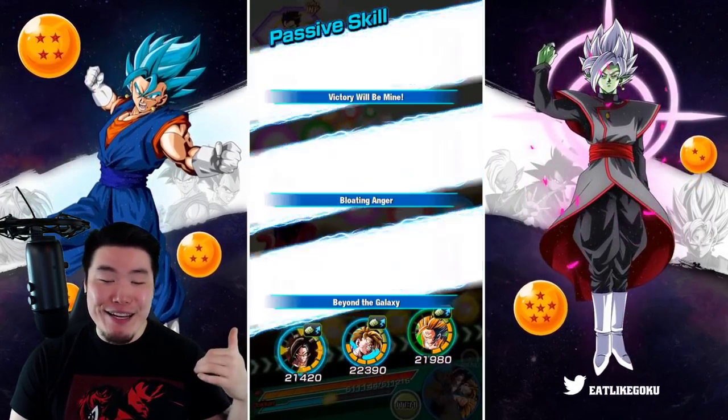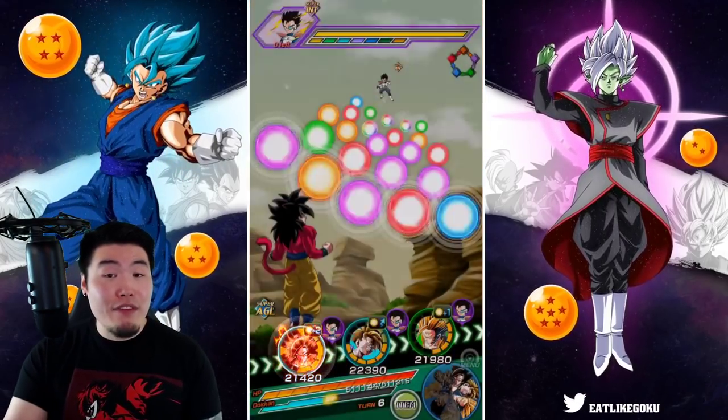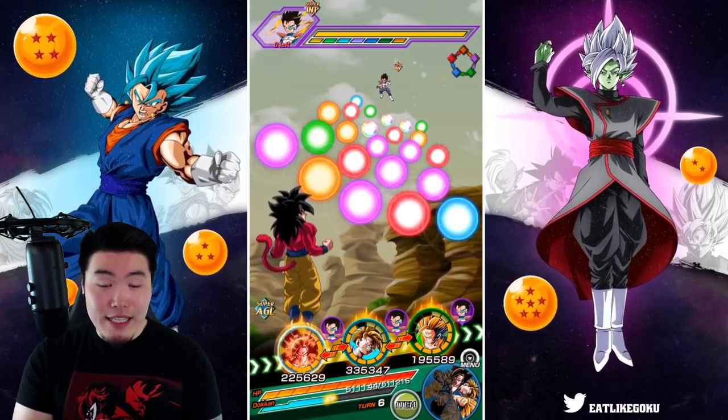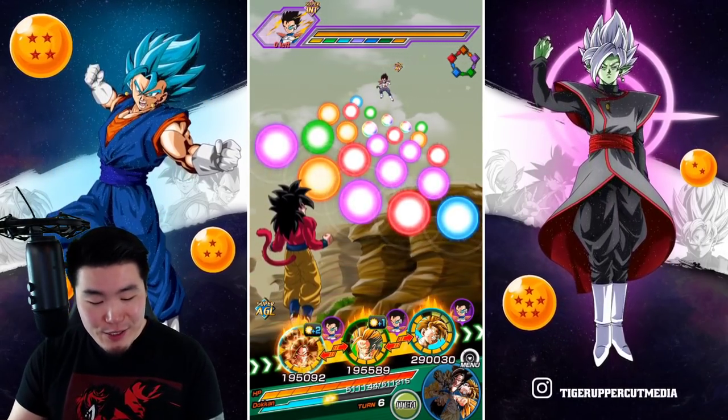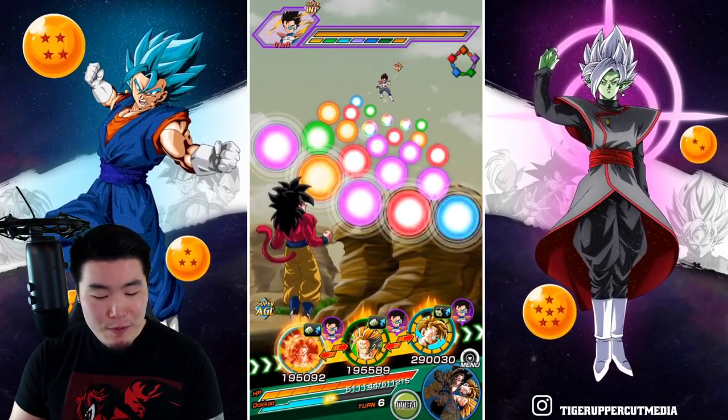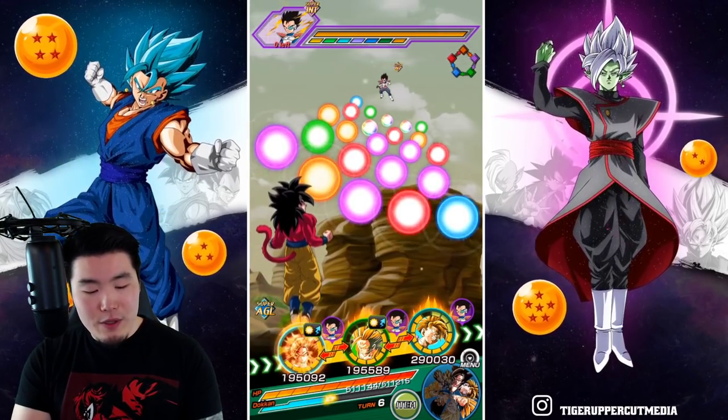If you guys watched my video last time, I messed up my Vegeta. He had maxed out crit in his hidden potential as opposed to additionals. Let me actually focus a little bit — I'm going to try to take some damage.